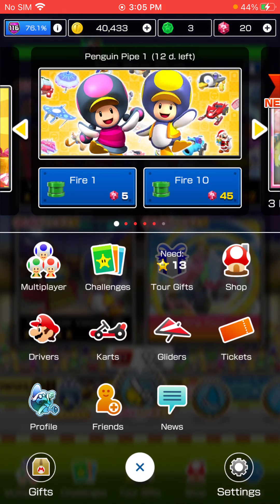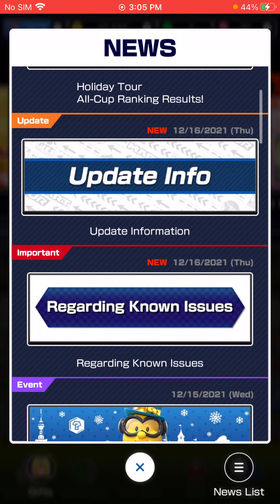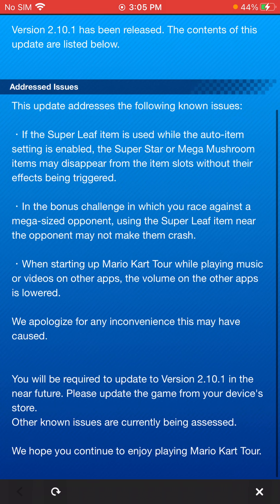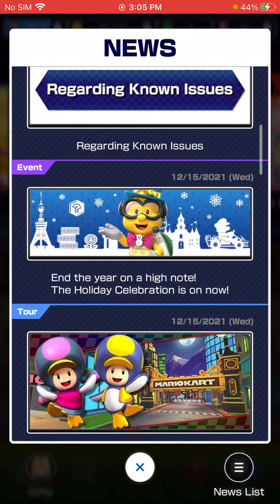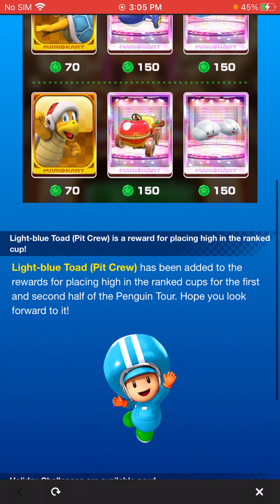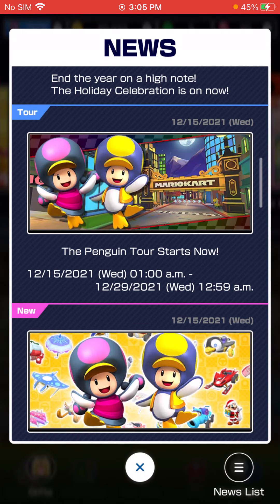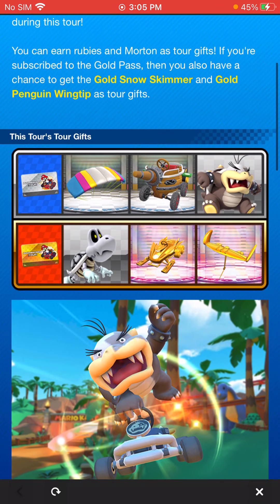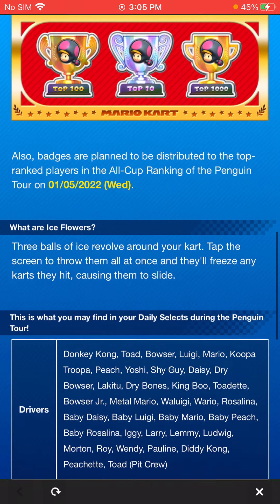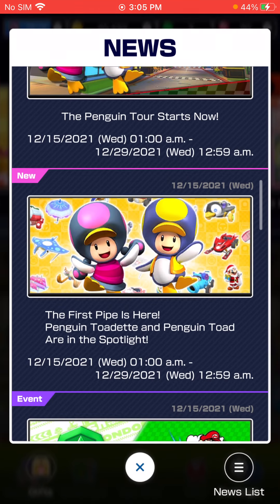Let's look at the news and update information really quick. It looks like they're going to fix the Super Leaf, and they're going to fix the problem where the volume on other apps is lowered. On a high note, the holiday celebration is on now. Pretty good token shop — we'll get to that in a second. Light Blue Toad Pit Crew, the Penguin Tour starts now. Gold Pass — I think that's a new glider, the Gold Penguin Wing Tip.